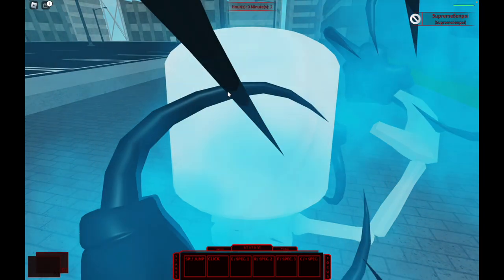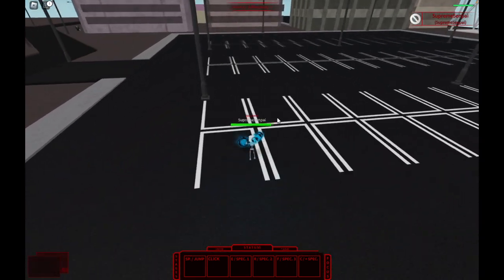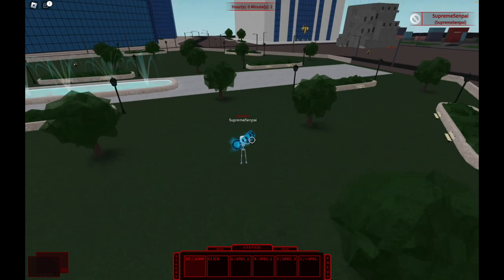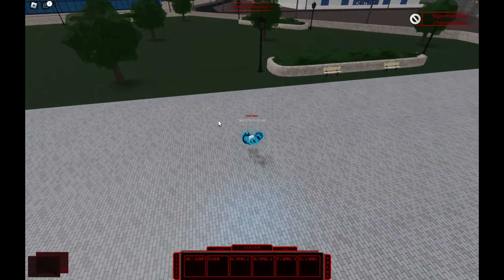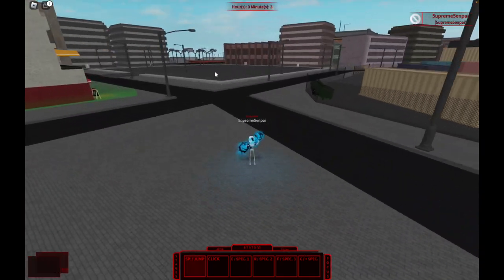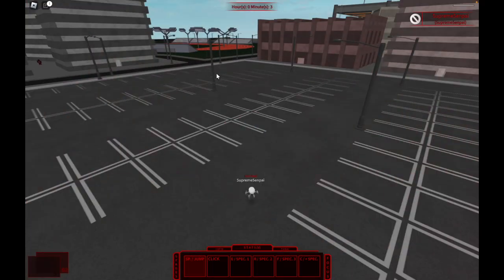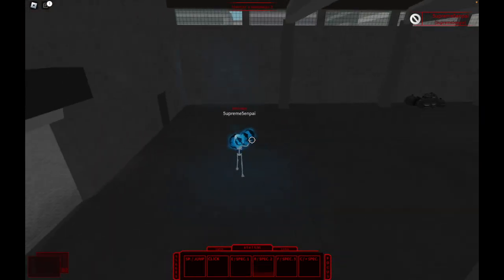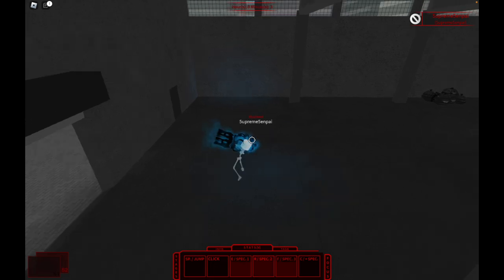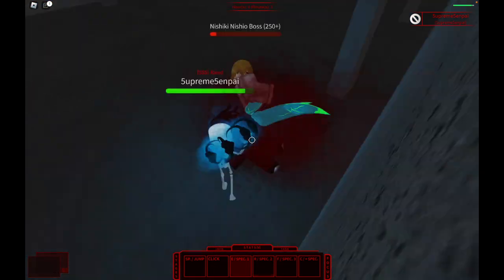When that timer goes off, it's step number three. You go all the way over here — there are three boss spawns. Nishiki can spawn there, he can spawn there, or he can spawn there. If he's not at any of those places, you reset. You want to get him up against this wall — this place is the easiest to farm him because he just stays still for you.